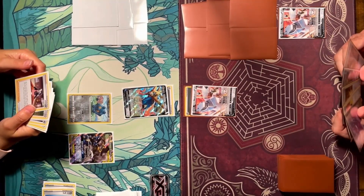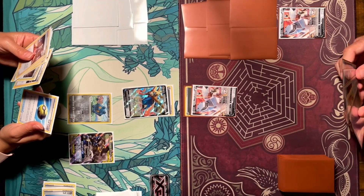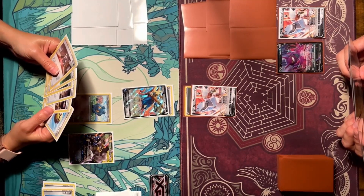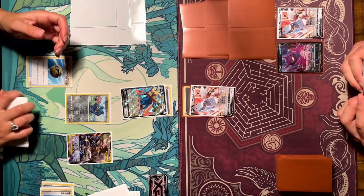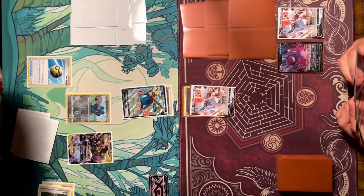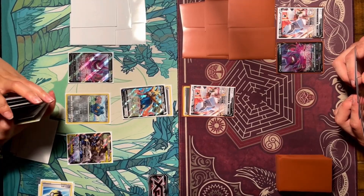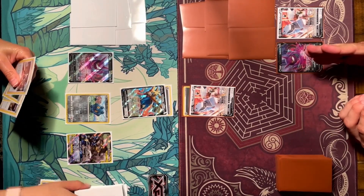She takes a moment — I mostly mean I have to tell her what Intrepid Sword does. I attach an energy to Duraludon VMAX and bench another one. I don't know yet if I prefer the metal version, but it lets you use Metal Saucer, which the dragon type can't. We've only played a couple games so I need more practice before deciding if I really like this deck. I play Crobat V for two cards; I can't do much so it's Lauren's turn and she goes for another Quick Ball.